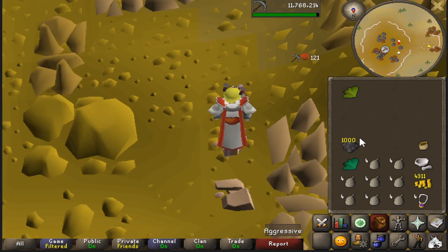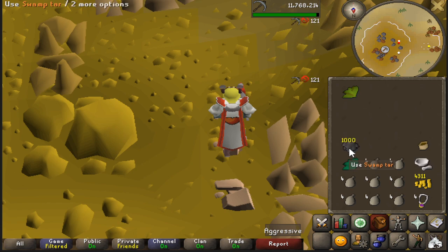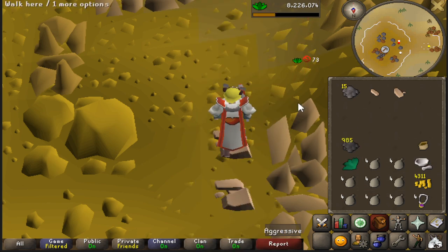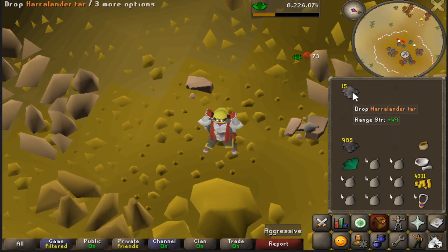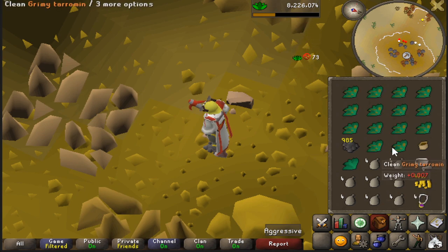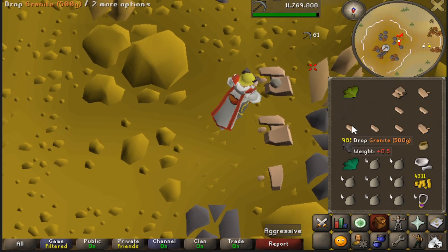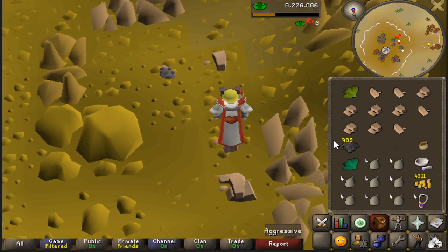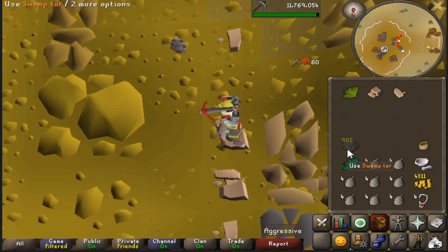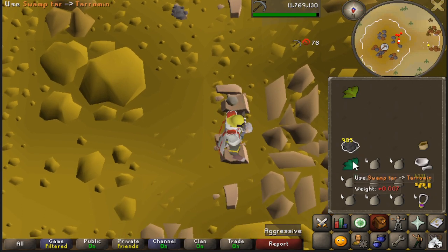On the RuneLite client, hold Shift and right-click your items to change their Shift-click action. I've currently swapped Swamp Tar to 'Use' instead of 'Drop,' same with the Harrlander and Tarromin. So holding Shift the whole time, I can use those together and then drop something else. If you accidentally make the tar, make sure to drop it, then open and empty your Herb Sack. When your inventory is getting pretty full, click on the rock, use the two herbs together, drop two, click again, and just keep doing that as you move. Once you get the rhythm for it, it's pretty simple — use the two together, drop two, click again, and continue going down.